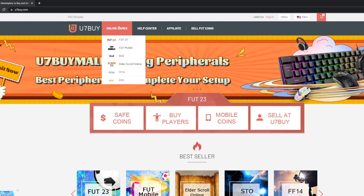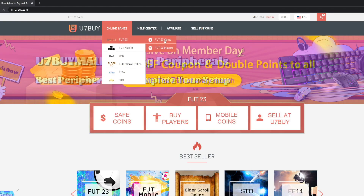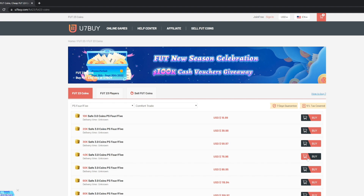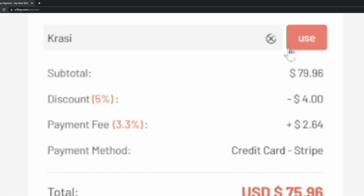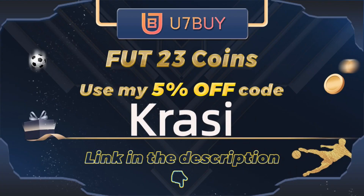For cheap, safe and reliable FIFA 23 coins, make sure to check out the best place on the market. Use 7buy.com to get your coins within 10 minutes and don't forget to use my discount code Krassi.